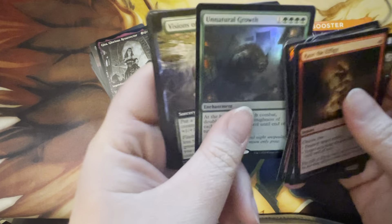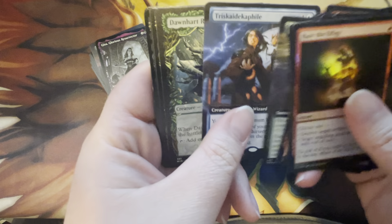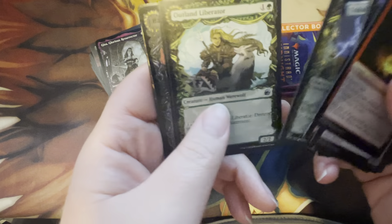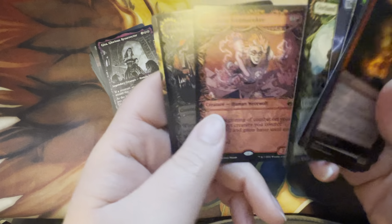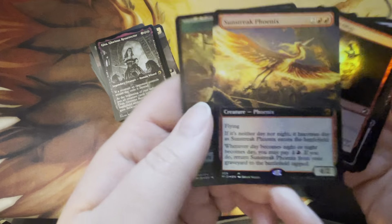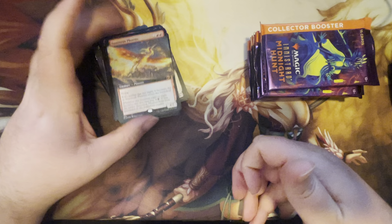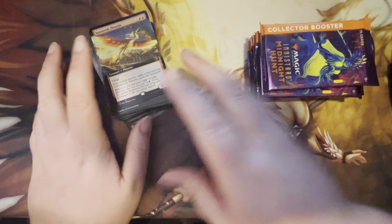Mountain, Unnatural Growth — solid rare; a few days after release it seems to be sticking towards the top value-wise. Storm Seeker and Sunstreak Phoenix — don't believe that's the very valuable mythic, but it is a mythic.